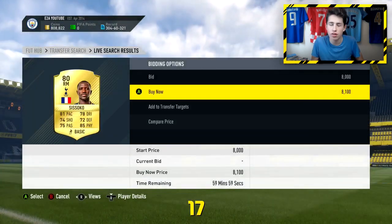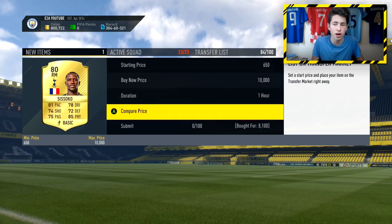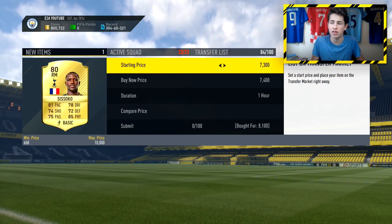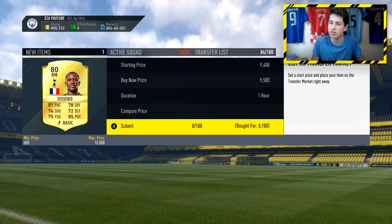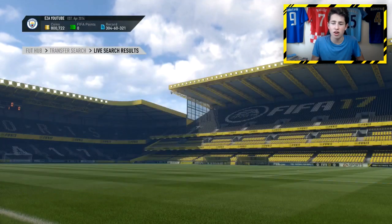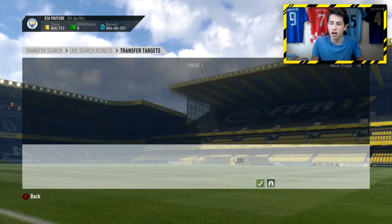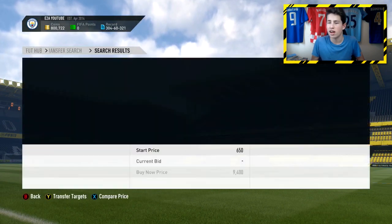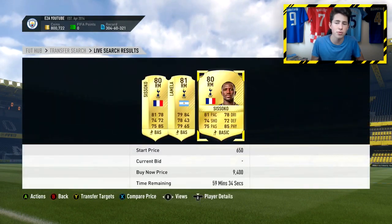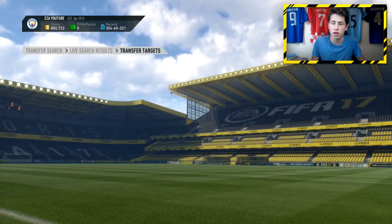I got a Sissoko for 8.1k after switching to the YNB transfer-target sniping method, which is my favourite way of sniping. I can list him up for 9.5k, making around 1,000 coins profit. With the YNB method you just press Y then B to go back, and you can do it for longer without hurting your fingers. It's a lot simpler and you can concentrate on it more easily.